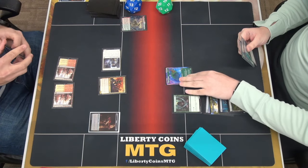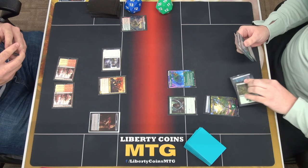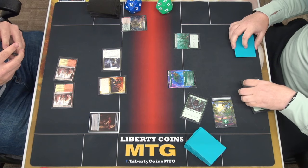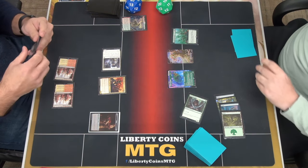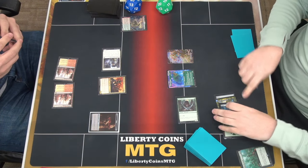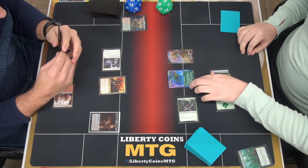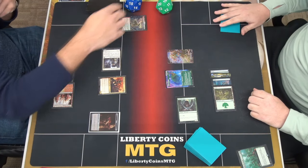Land for turn. Tap two and three. We're going to do an Awaken the Woods on an X of three. I will get three 1-1 Dryads. The most important thing is Stomper's now online as I have seven lands. I will go to combat. Four-four, no blocks — sixteen. Pass turn.